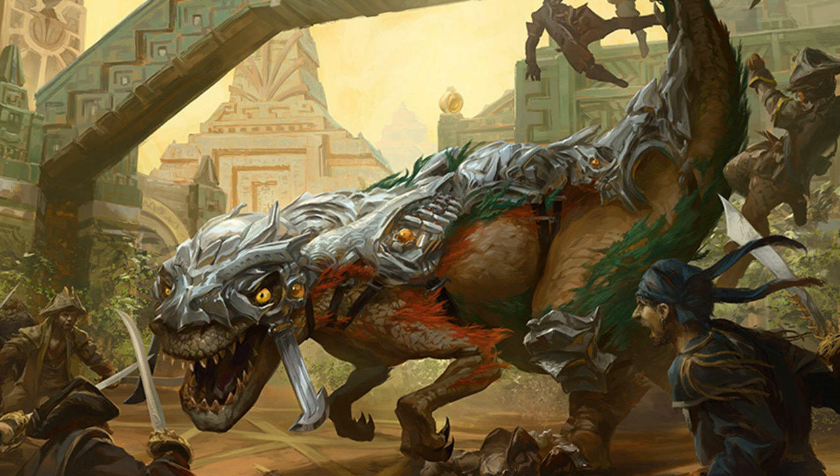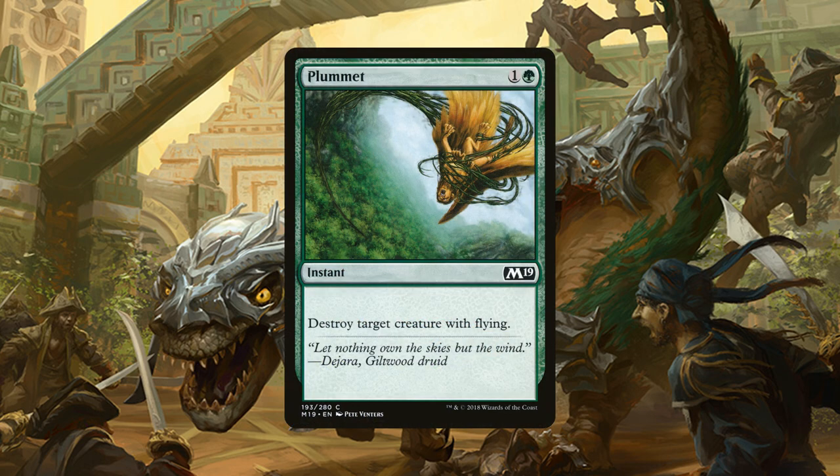Next, we have 4 copies of Plummet, an instant for 1 generic and 1 green mana that destroys target creature with flying. This is probably going to be one of the more used cards in the sideboard simply because of the amount of dragons and angels we have flying around in the meta right now.